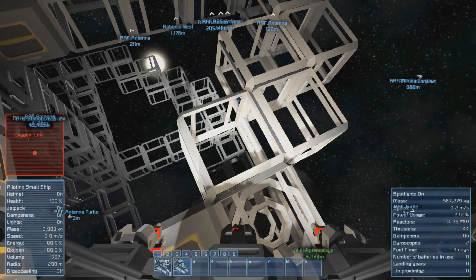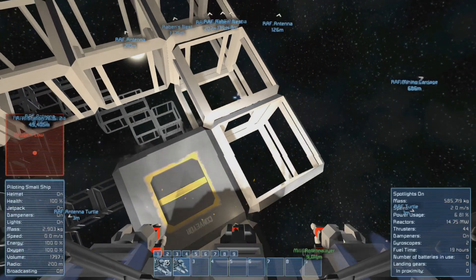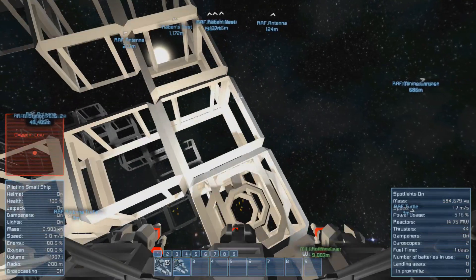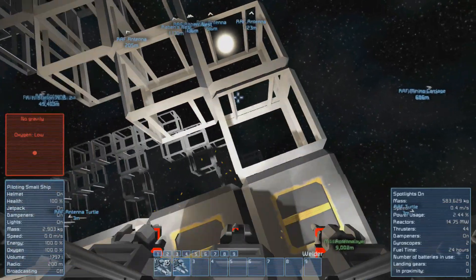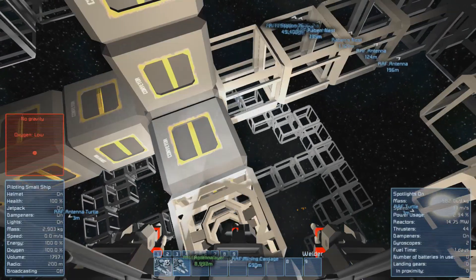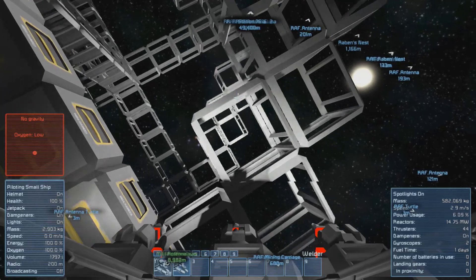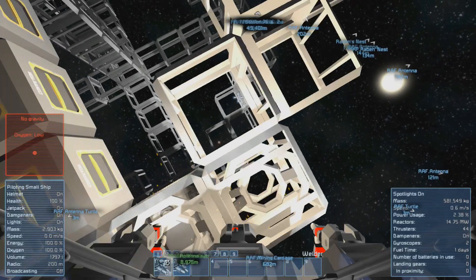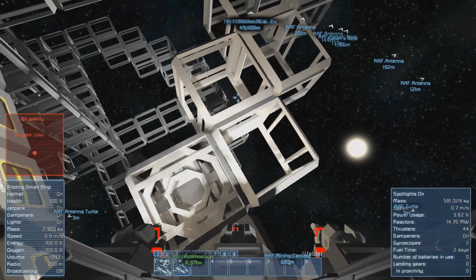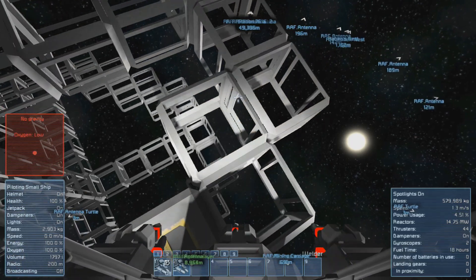That was with a big ore block — give me a sec. I need to finish the edges of that, and then I can start. I will have to produce some bulletproof glass before, but at least this ship has a lot more cargo than the welder drone on the station.